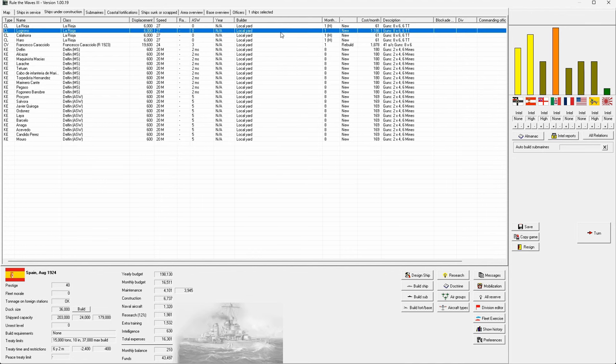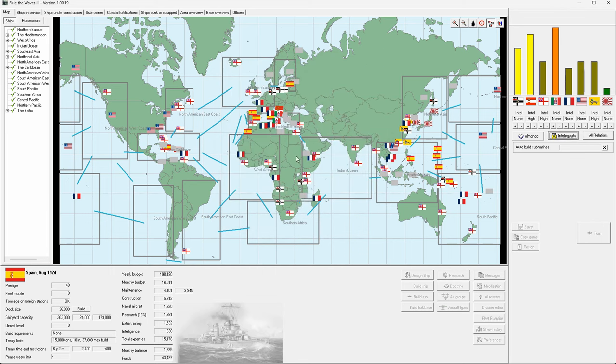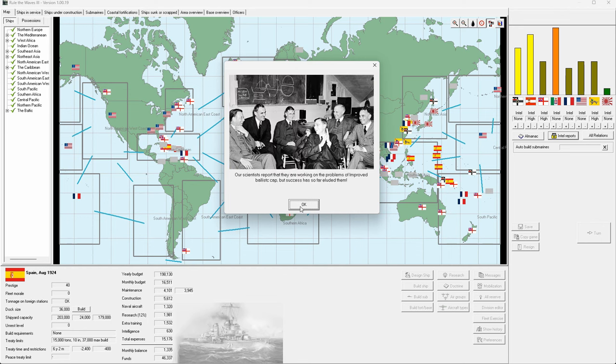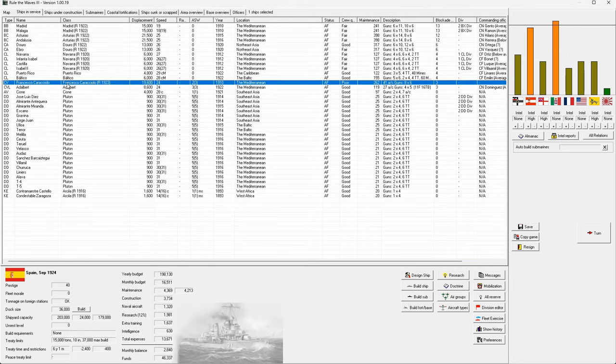We're down to one month on the hull — after a while I may just launch them and scrap my old light cruisers. The Francisco Caracacola has finished. The Italians are ratcheting up tensions — interesting. Also need to rename our CV, the Glorious.